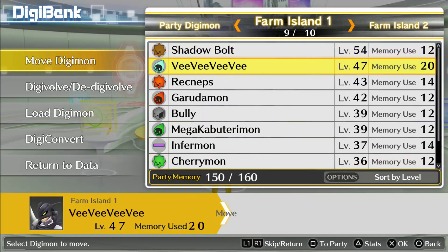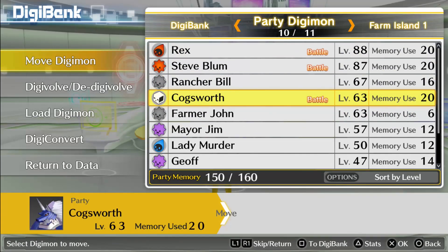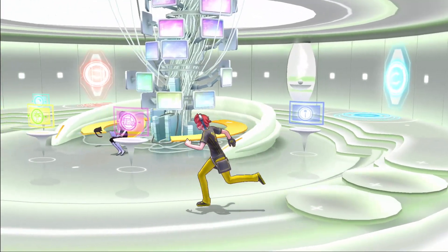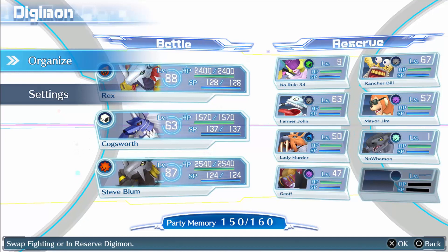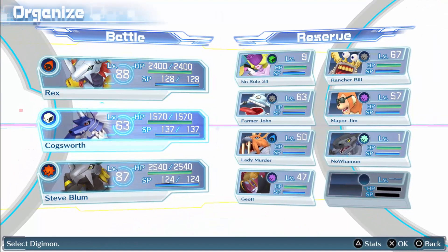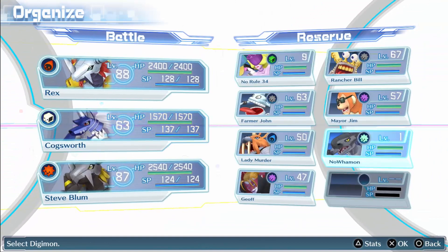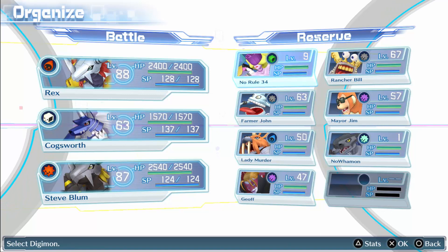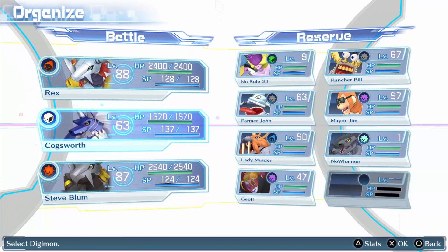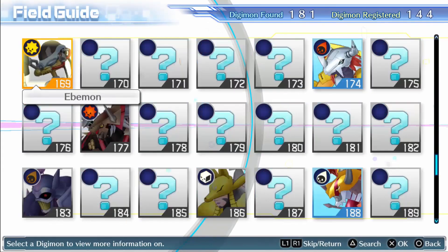I don't know if that's Malomyotismon or what, but I'll just take him in. I know this leaves me low on Data types and I don't like that, but I can't do anything about it. Even when I go up against a Vaccine enemy, I end up just using Wargreymon anyway. I need to de-digivolve Cogsworth — I'm going to turn him into Amon eventually, and then when he turns into Darkdramon I'll combine them. I want to wait until he hits level 80 because he learns a certain move.